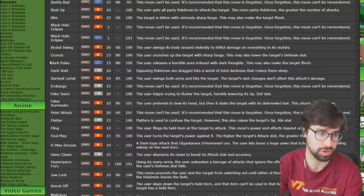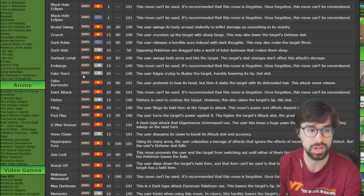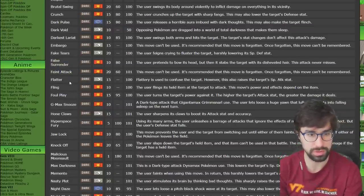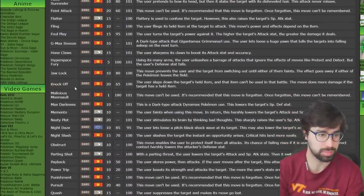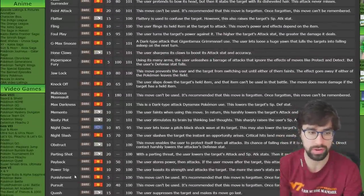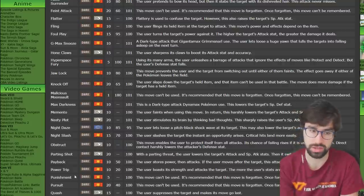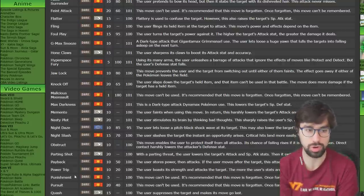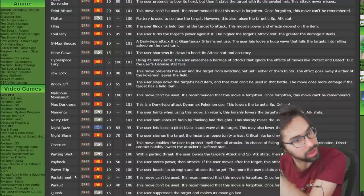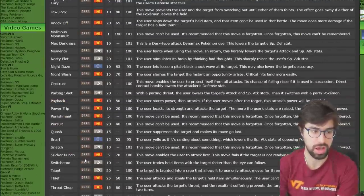For Dark offensive moves, I think this is a pretty clear Knock Off. It's 65 base power, which isn't amazing, but it removes the target's item. If it removes an item, it does 1.5 times the damage — making it almost 100 base power. Targeting a Pokemon with a 100 base power no-drawback move is already really strong, but removing their item on top of that is just insane.